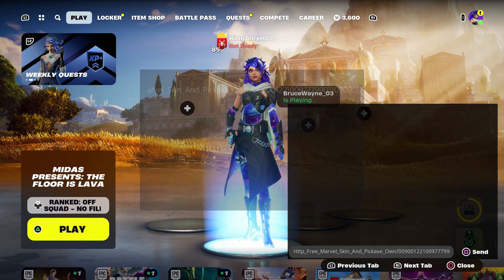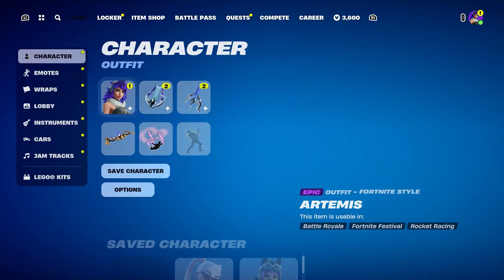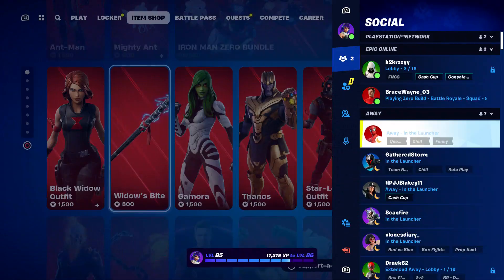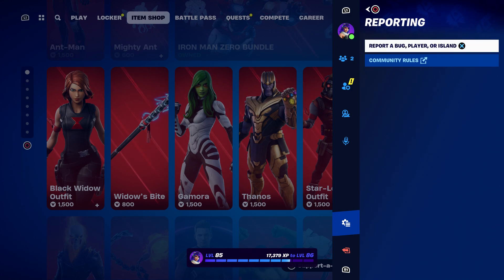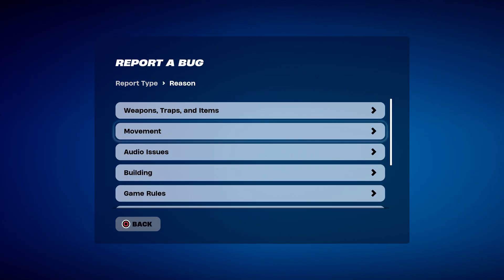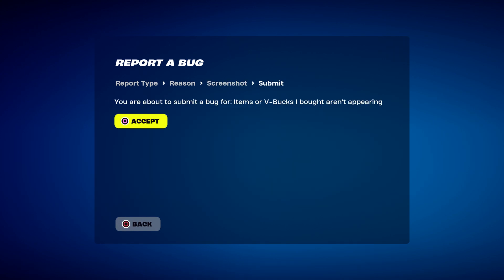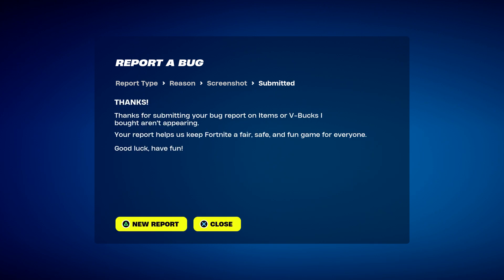Once you click on send, wait for it to come back, and as soon as it comes back you guys can take it out. Once you guys take it out, press done and back out. Come over here and hover to the pickaxe, press the pause menu — you're gonna get all the Marvel pickaxe. Click on continue, report a bug, shop lock and lobby, item of V-Bucks not appearing. Click on continue, click on accept, then click on close.